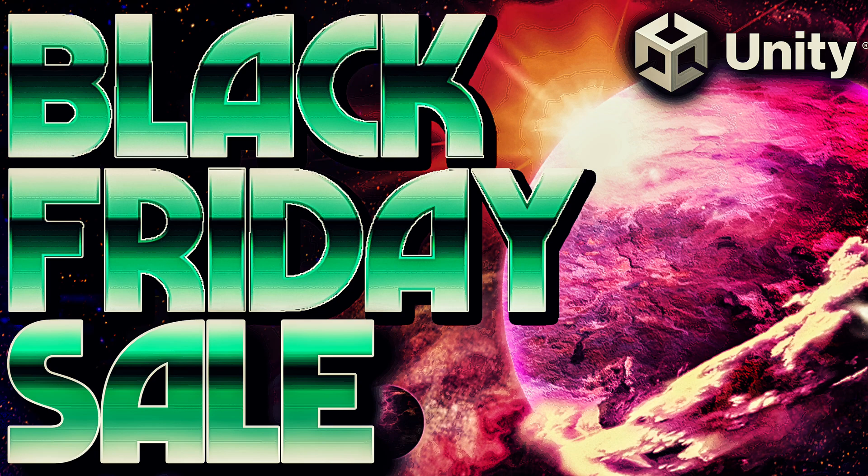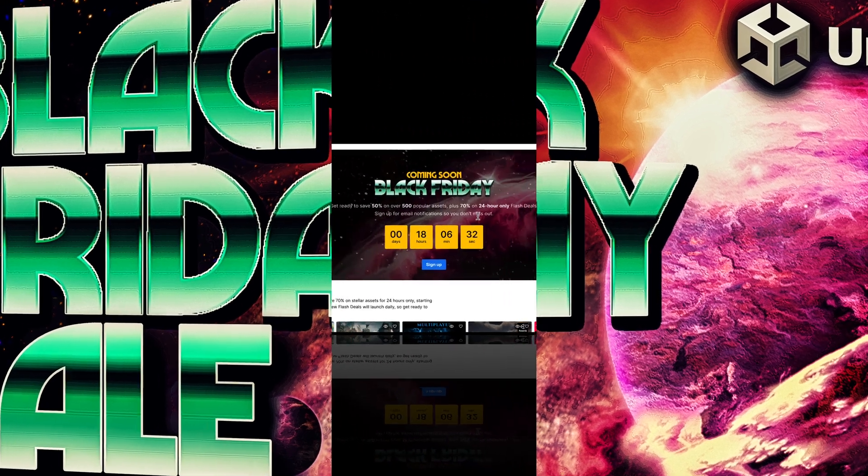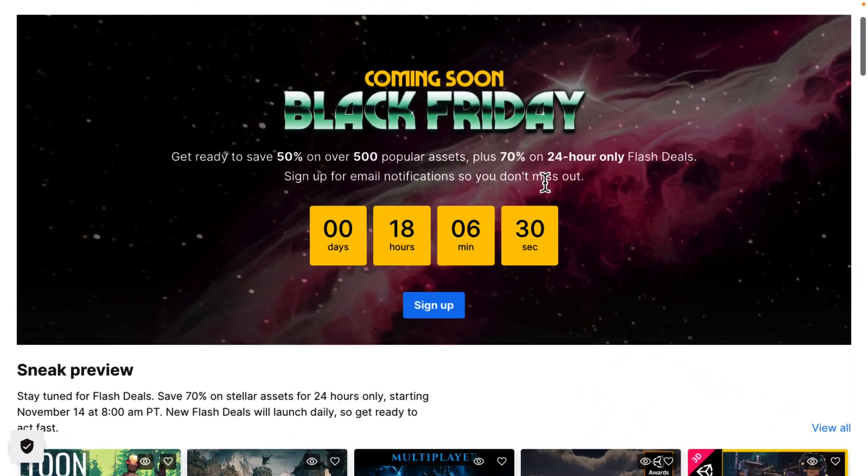Hello ladies and gentlemen, it's Mike here at Game From Scratch. This video is brought to you by the Unity Asset Store who just launched their Black Friday sale. As of today you can get 500 items 50% off, but it gets so much better than that. They also have 24-hour flash deals and they've learned from the mistakes of the past.